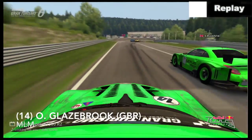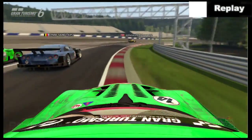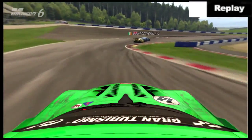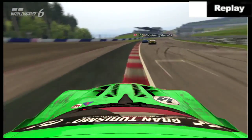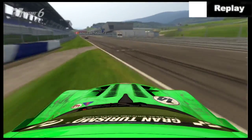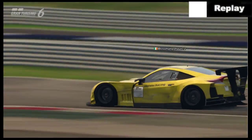We get a replay now on board with Glazebrook. As he goes into the second-to-last corner, Cuba just cuts in front of Kibblewhite and absolutely wipes him out. Tom Kelly probably disappointed there as he gets on the grass — maybe it's debris, maybe it's oil. And that is a very dangerous corner — you get on the grass, you are going to spin.